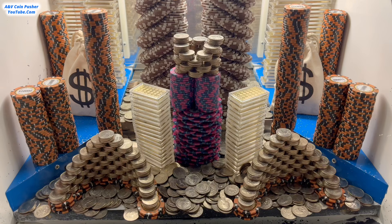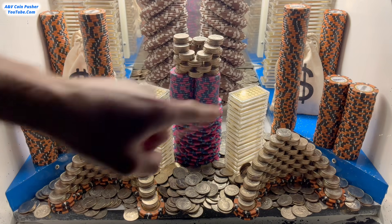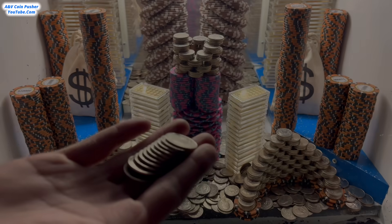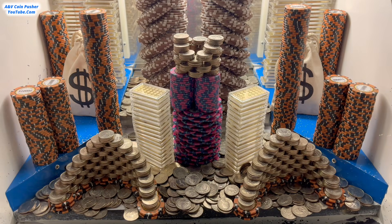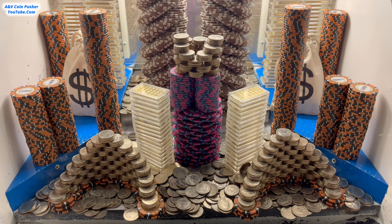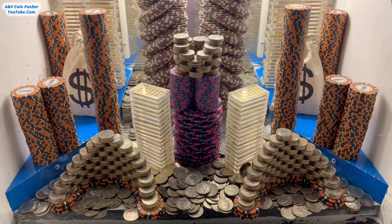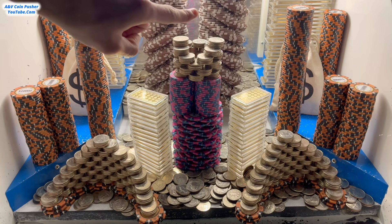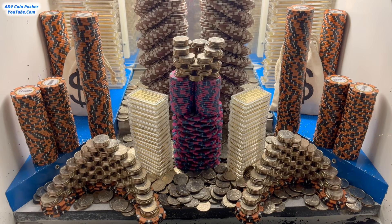Come on, nice push. Give me something. Oh yeah, these two towers — the $10,000 chips just moved. Let's go see what we got and we'll get right back to pushing. We got 11 quarters, so we're still staying in the game, but barely. We're really going to need a nice push if we're going to get this thing to go today. Come on, big money! The humongous tower on the pusher — that $25,000 chip tower just moved forward tremendously.